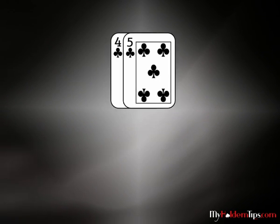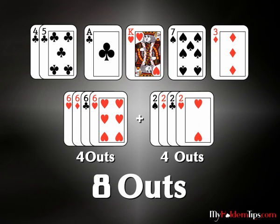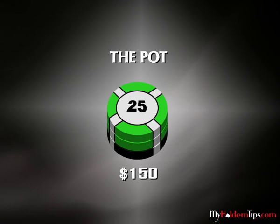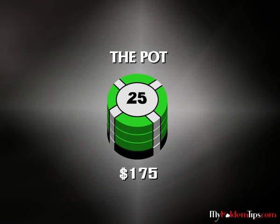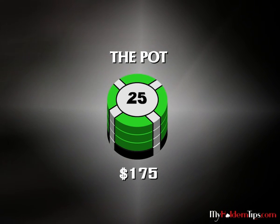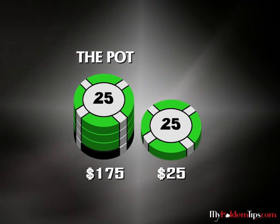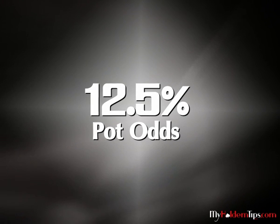For example, you hold a 5 of Clubs and a 4 of Clubs, and the table is Ace of Clubs, King of Hearts, Seven of Spades, and Three of Diamonds. The pot is $125. Your opponent bets $25, and you know that if you get your card, he will pay you another $25 on the river. In this case, you have a chance to win $175 by paying $25 — $125 plus $25 bet now plus $25 call after the river — which means your odds are 1 to 8, or 12.5%.